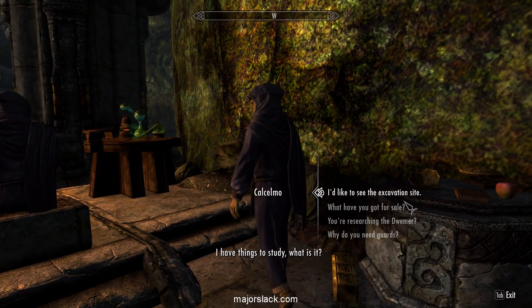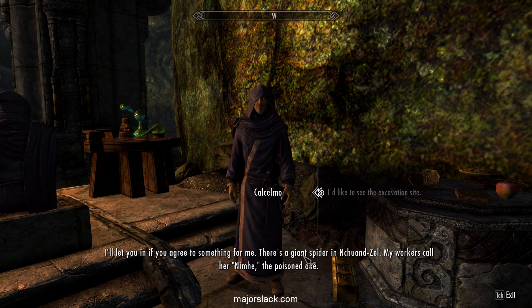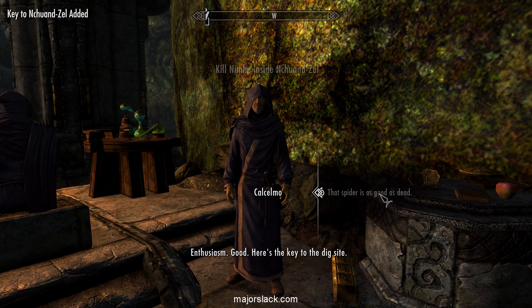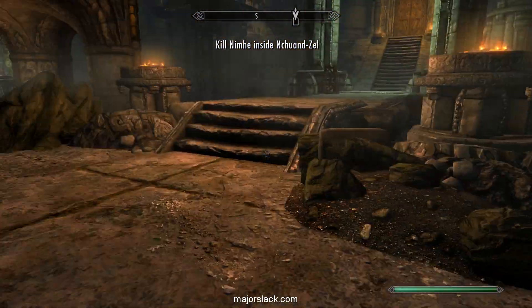Here we are. I asked him if I could see the excavation site and he said he'd let me in if I agreed to something. There's a giant spider and we have to kill him. This is way above our pay grade, but just tell him the spider is good as dead. Just fake it — fake it till you make it.